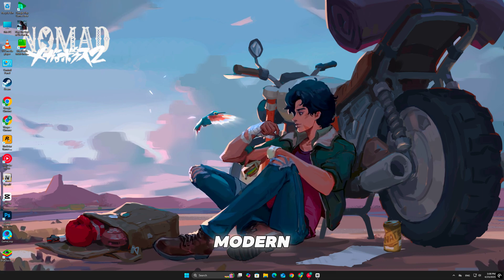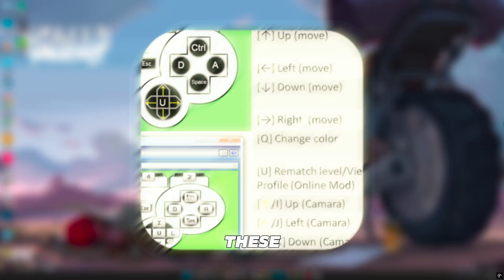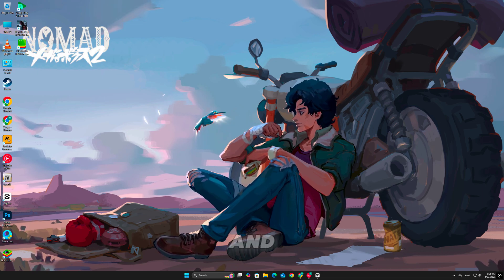First, Oblivion doesn't support modern controllers natively, so you'll need a tool like Xpadder, DS4 Windows, or ReWASD to map keyboard keys to your controller. These tools allow you to create custom profiles that let you use your controller even in games that don't officially support it. Download and install any of these and set it up.